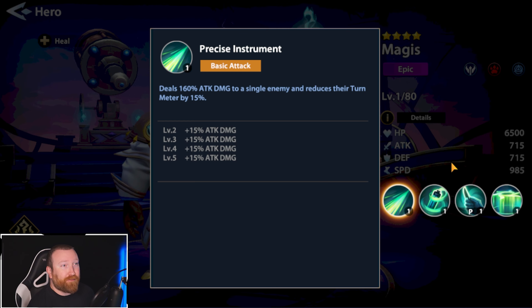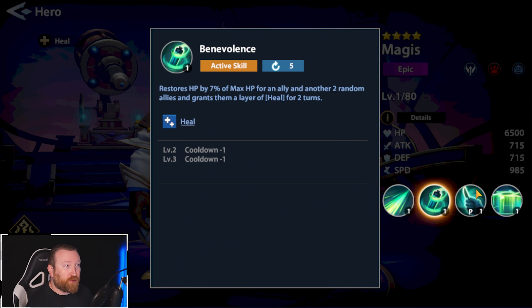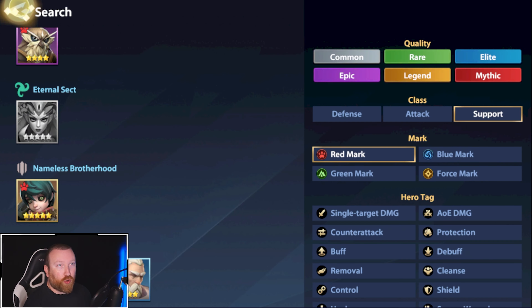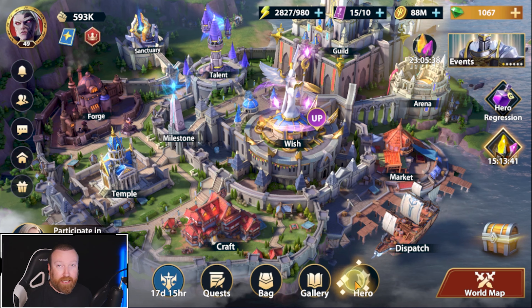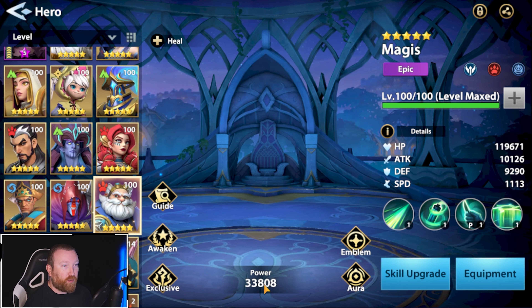Magus is one of the only healers and he is an epic hero, so he's very important to keep. He also has turn meter reduction which is cool. We're going to see how far up we can get his abilities because he's going to be a work in progress.